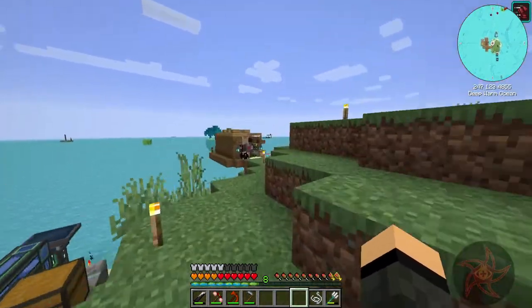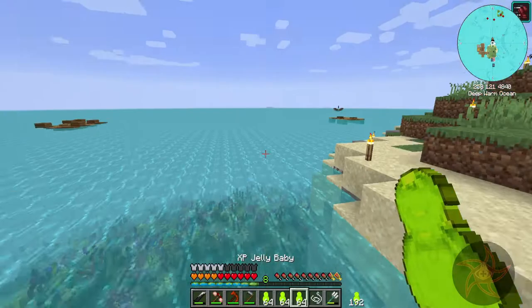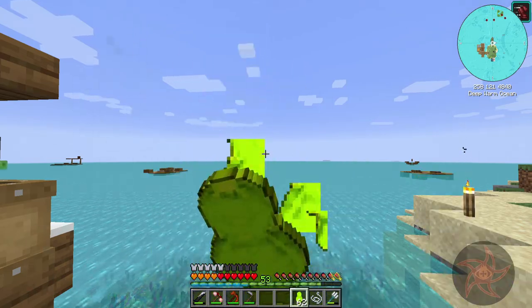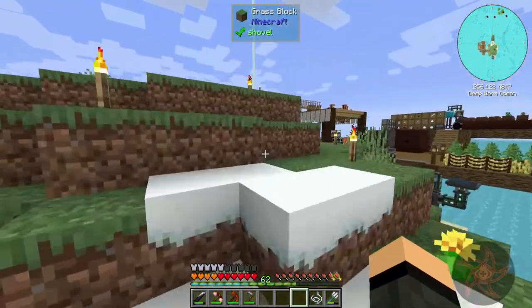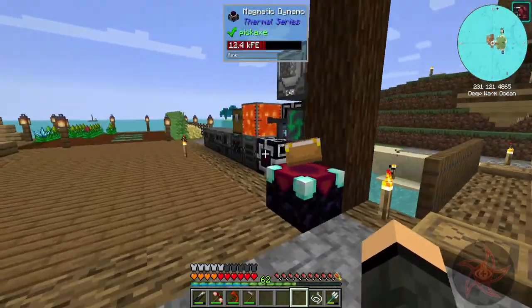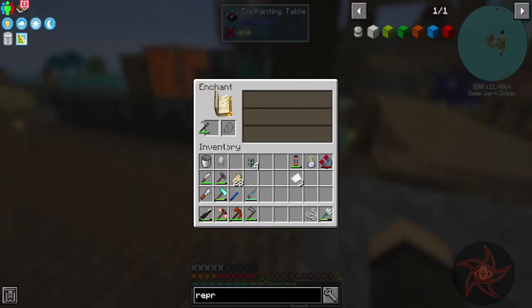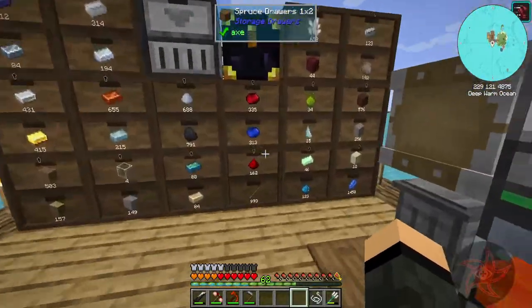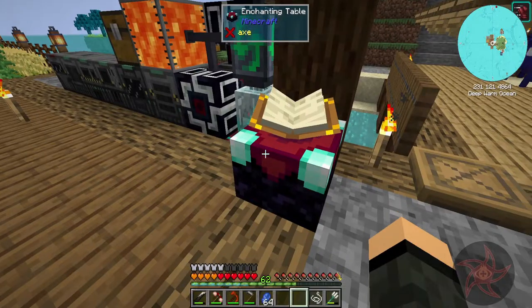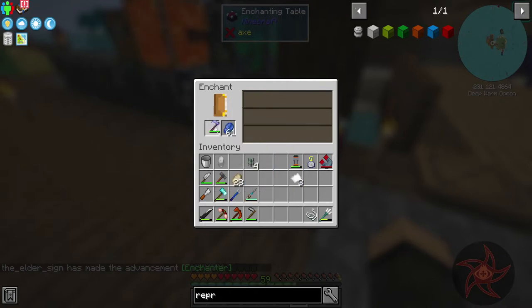Go grab some experience now. There's really not much that I really want to enchant, but figured the hoe would be pretty good. I do need lapis - not a problem. Efficiency 4, Unbreaking 3. Not bad.